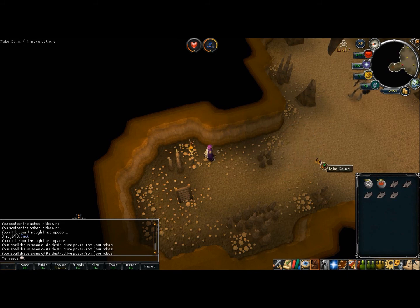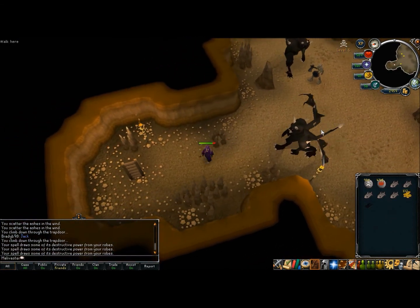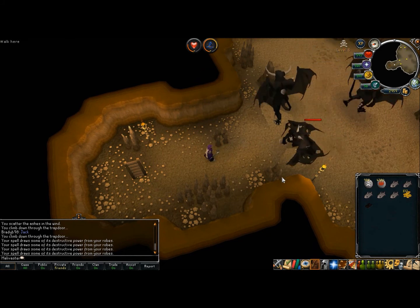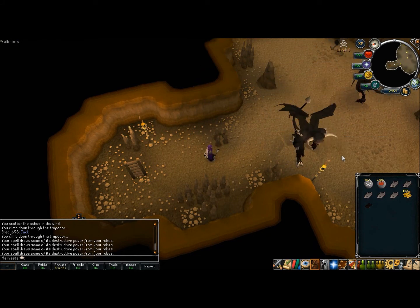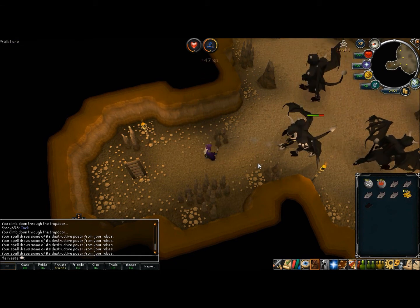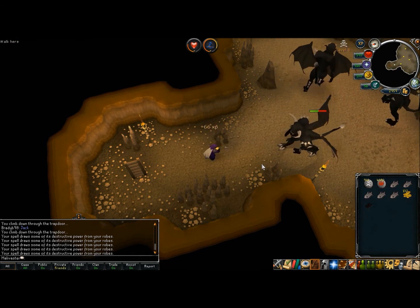These demons do drop infernal ashes, so you might want to bring an infernal urn for that prayer XP. Or you could bring a beast of burden and bank the ashes if you really wanted to, because the infernal ashes are actually worth a good bit.